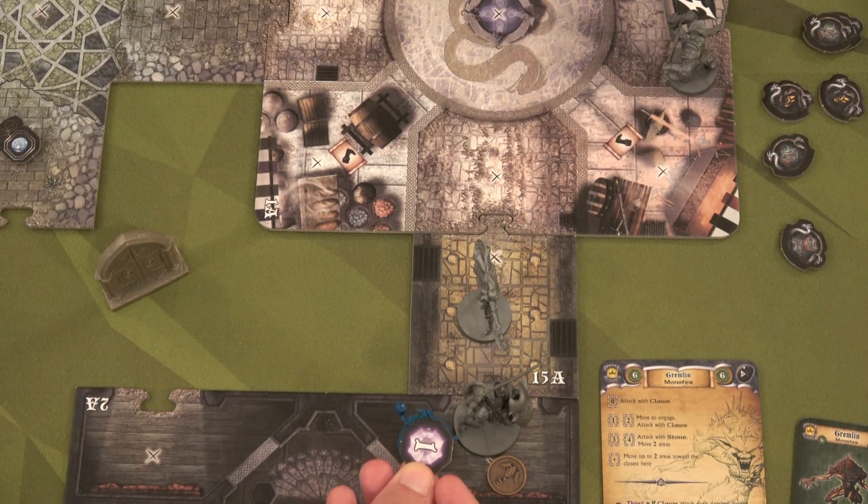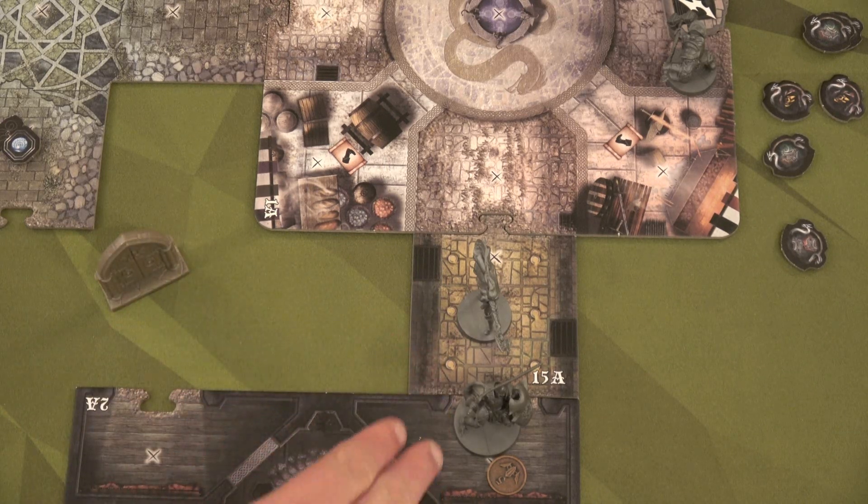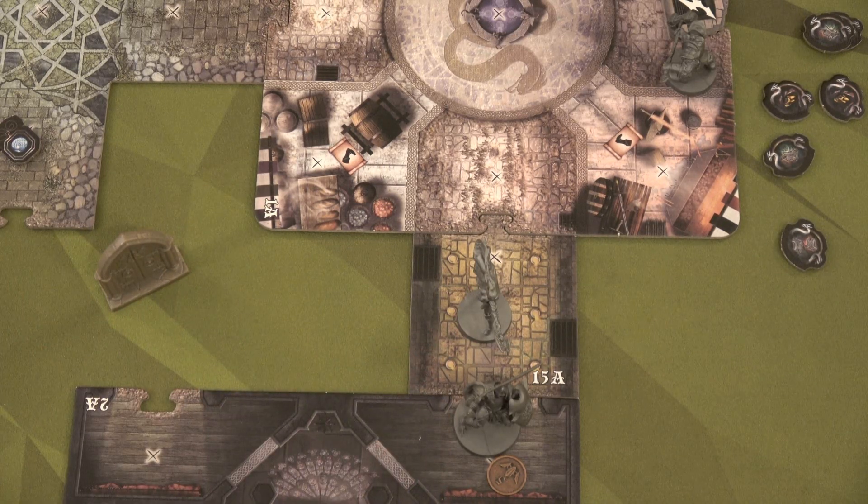That gremlin is also going to drop another soul shard — so that's three. We only need one more and someone else can level up, which will be awesome. I really should have used her action to focus to add one more hit there, but she defeated him anyways, so I'm not worried. That's going to end her turn and there are no enemies on the board, so no need to draw an encounter card. That's going to end this round.